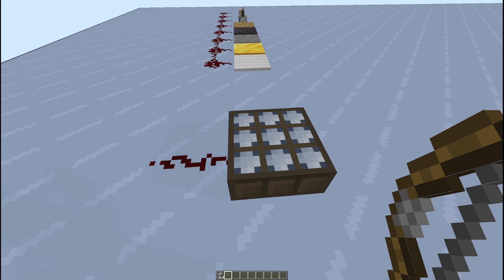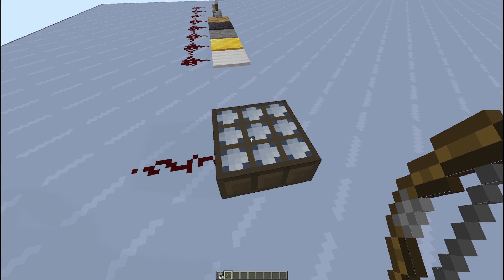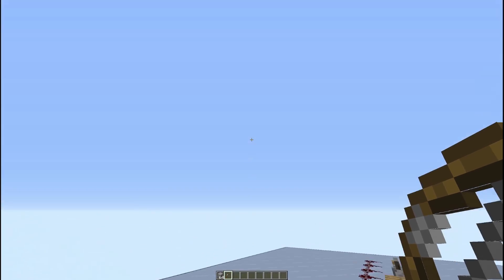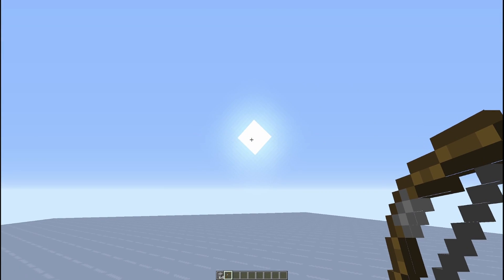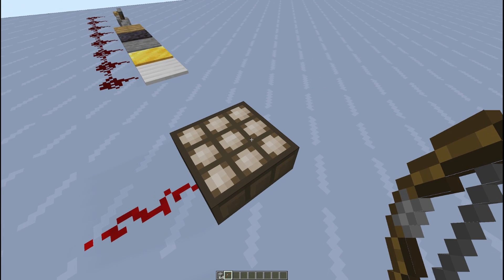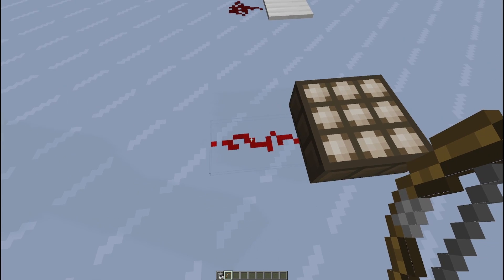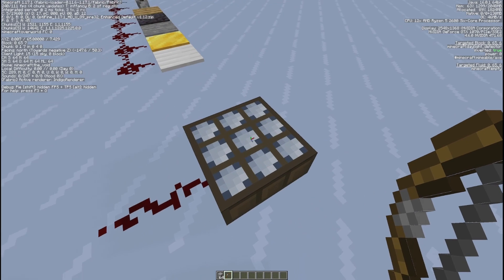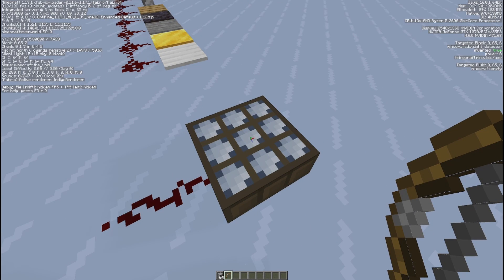There are also some interesting ones that work a little differently. The daylight sensor — right now in its dark color mode — will generate power when it's dark. If we right-click it to switch it to daylight mode instead of nightlight mode, we get power from the sun. Right now it's only giving us a power of 10 because of the time of day; when the sun is directly overhead at noon, this will reach power level 15. In nightlight mode, it hits power level 15 at midnight.